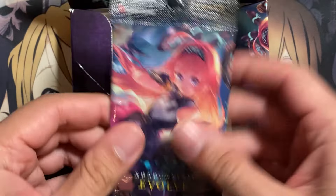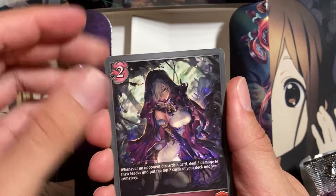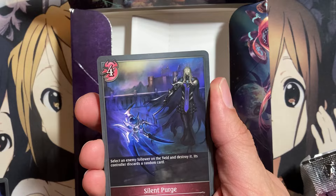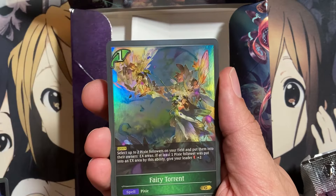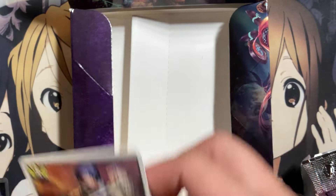Final pack — I might have used up all my luck. It looks like I pulled a lot of foils, but let's see how we end it. We have a Servant of Silence, Disciple of Truth, Mark of the Six, Silent Purge, Noah the Vengeful Puppeteer, Fairy Torrent, Servant of Lust, and another Knight Token.